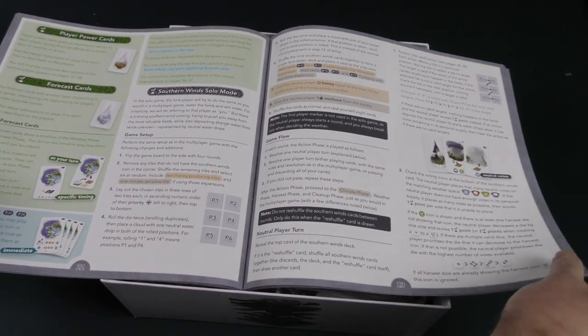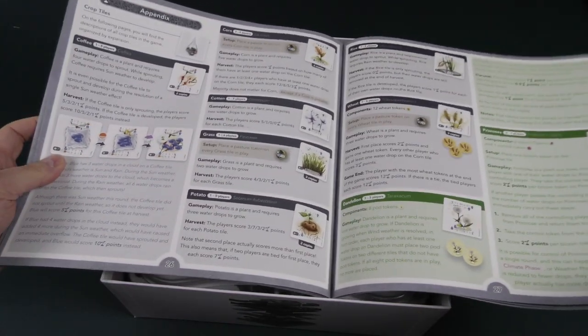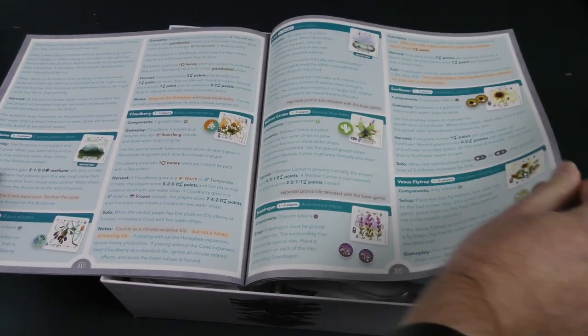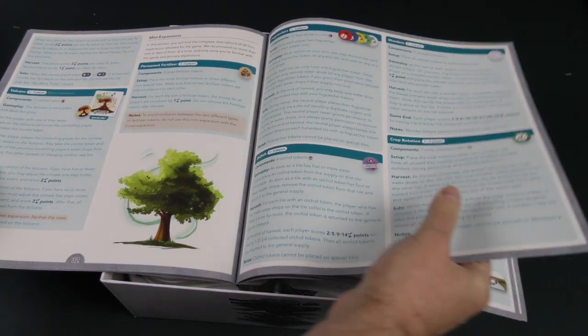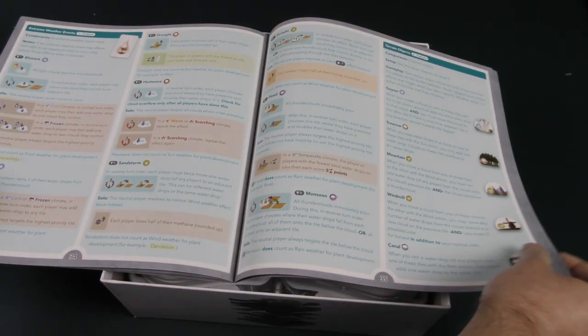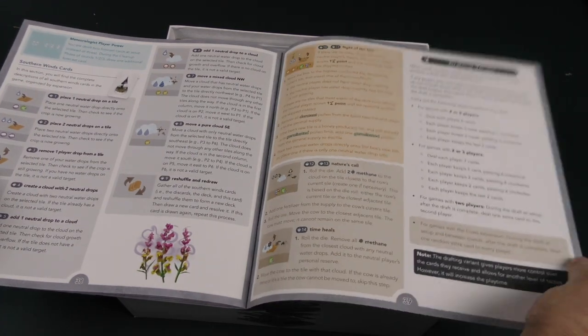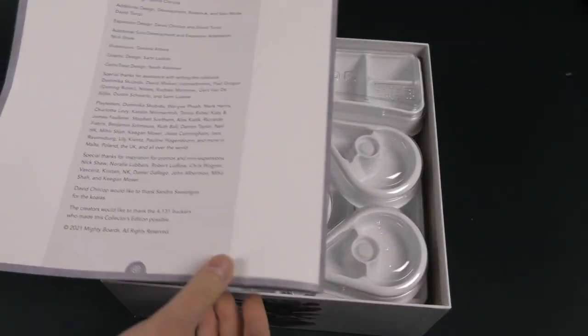Here is the solo variant for the game as well. And then you've got an appendix of the different crop tiles. Mini expansions, terrain objects, forecast cards, player power cards, Southern Wind cards for solo, and a drafting variant you can play.